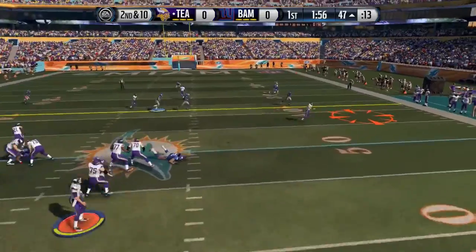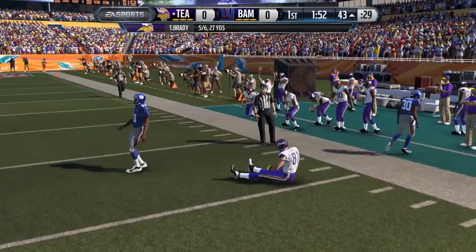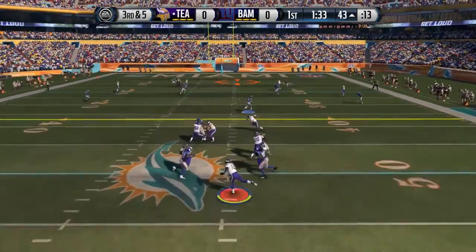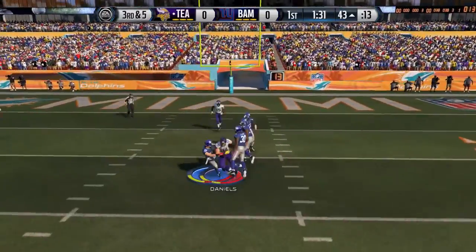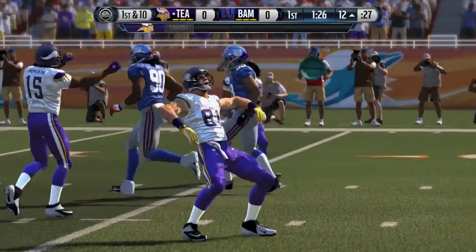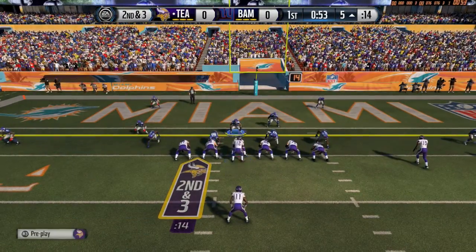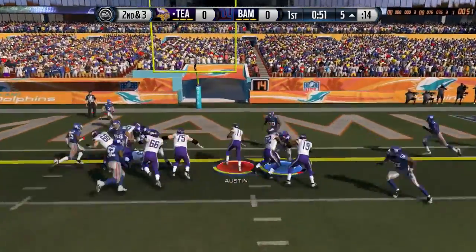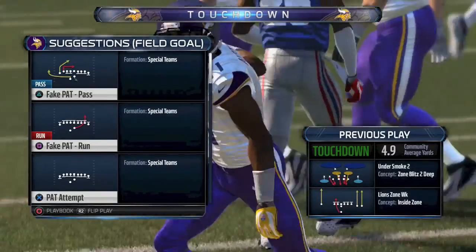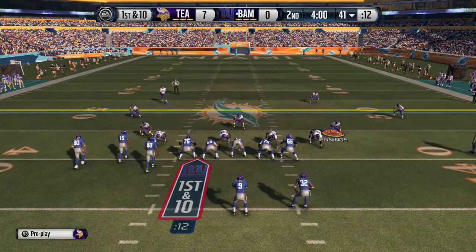You're going to see Tavon Austin, the newly acquired addition, making a juke move getting a good 11 yards. Brady fires out to Owen Daniels again — Owen absorbs the big hit on the play. Then Brady looks for the deep ball to Owen Daniels, he picks it up inside the 12-yard line — 6 of 7 for 58 yards for Brady. Then a handoff to Tavon Austin, and Austin gets into the end zone — scampers his way in for his first touchdown. 7-0, Team Awesome is on top.